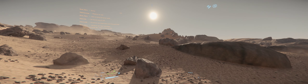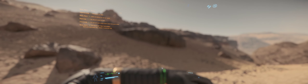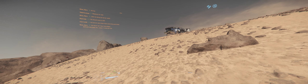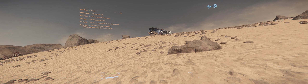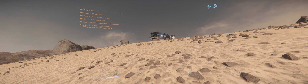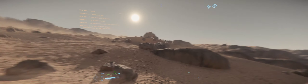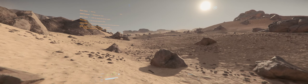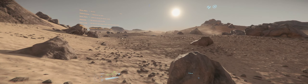You can switch between third-person or first-person view. If you get lost, don't worry — you can always look at your watch and it will tell you where your ship is. It tells you right there.